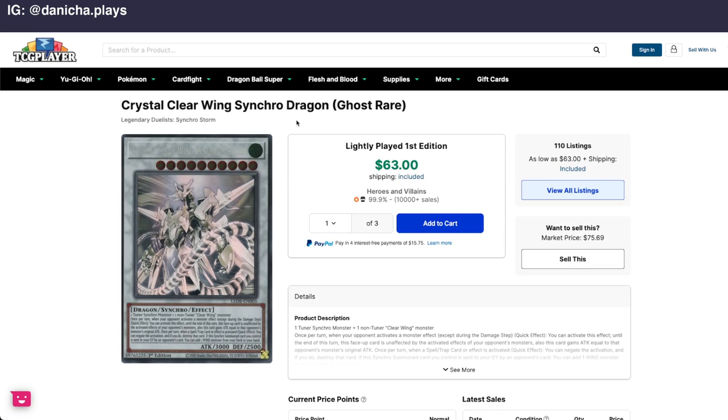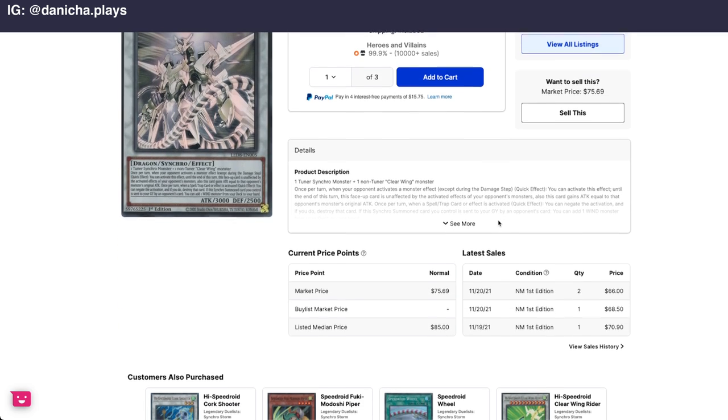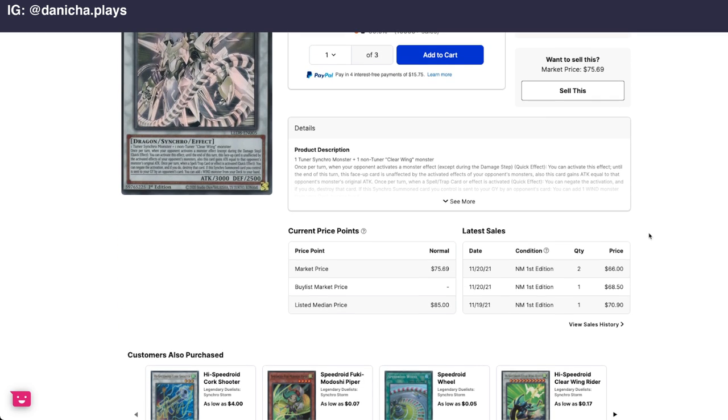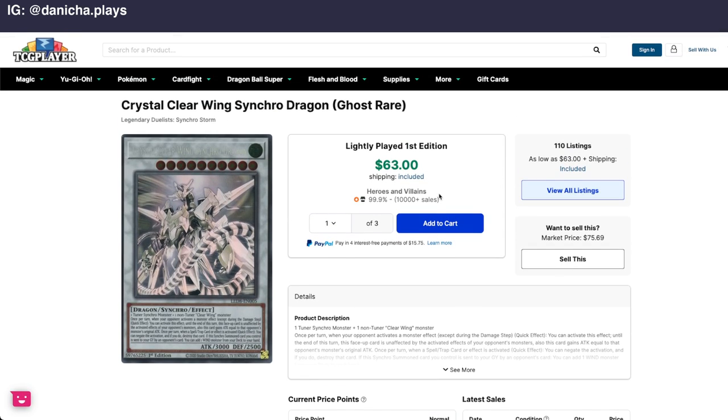And then we have Crystal Clear Wing Synchro Dragon — ghost rare. All right, so this is the ghost rare — $63. So I would definitely say this box probably paid for itself. This is a very cool card once again. Awesome — $63 just in this one card. All right, well there you go, those were the cards I pulled. Hope you found this part of the video valuable and I'll see you guys next time.